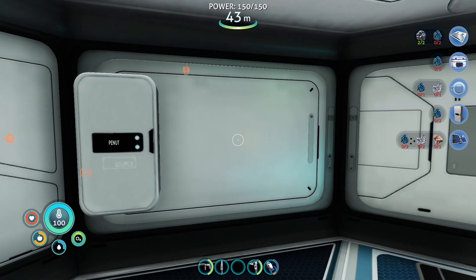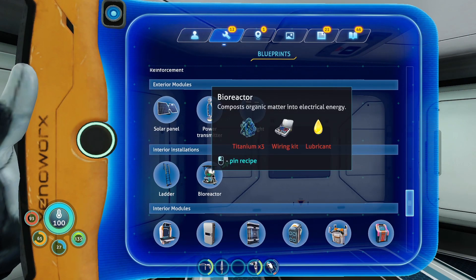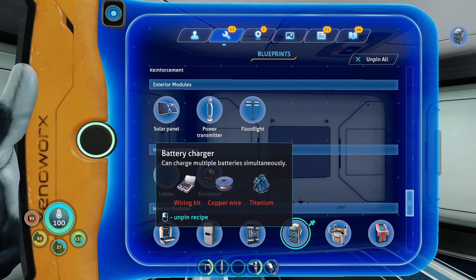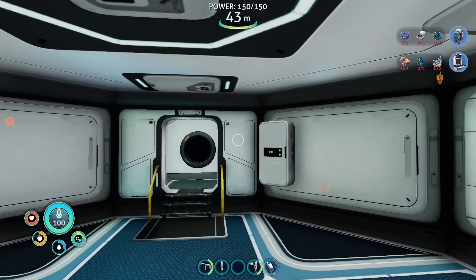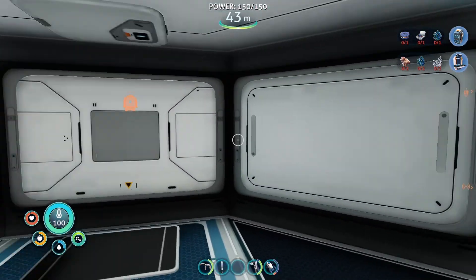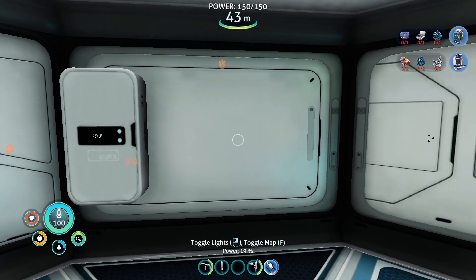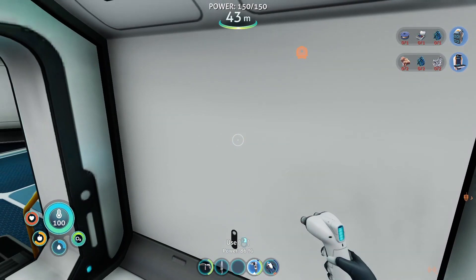With that meaningless task out of the way, we are going to get on with business. We need power, which means we need a bioreactor, titanium wiring kit, and lubricant. But first things first, I need a battery recharger immediately because I'm running out of batteries and I can't keep making new ones over and over. I need to transfer all my goodies into the base — I'll skip that part.